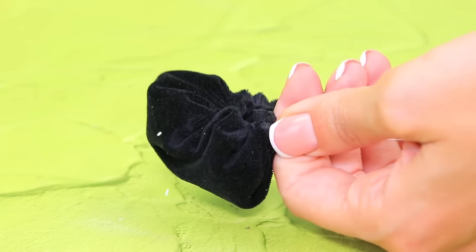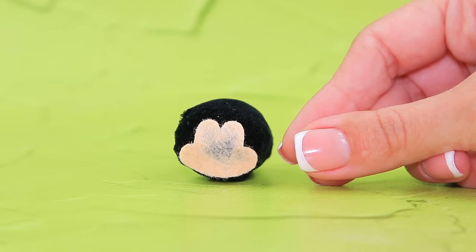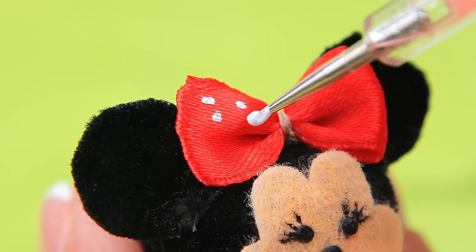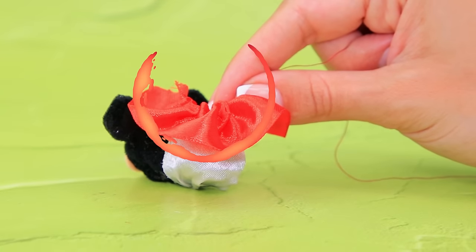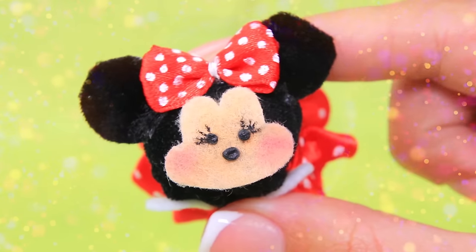Gather a circular piece of black velour and fill it with stuffing. Add a felt face, a nose, eyes, and a red polka dot bow. Add a red skirt. So cute!